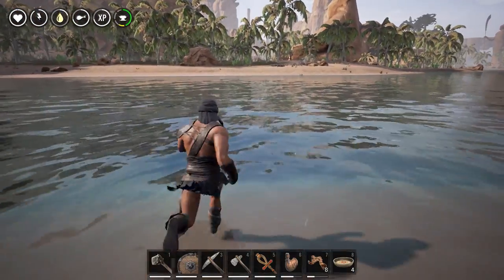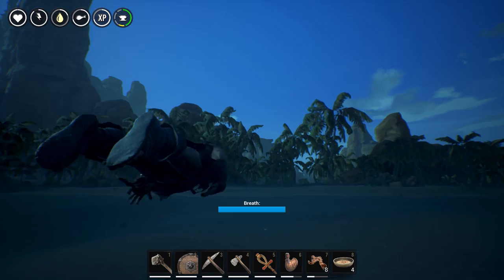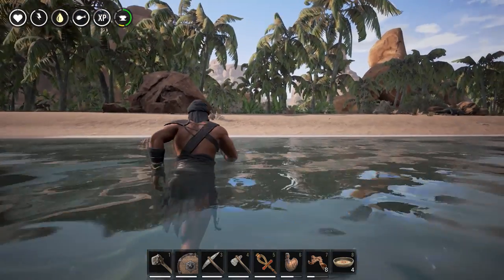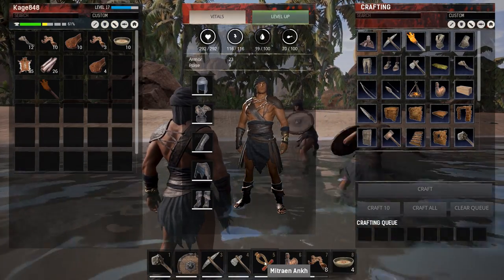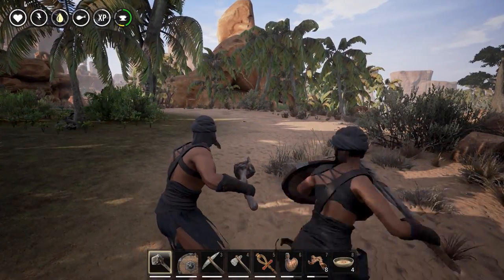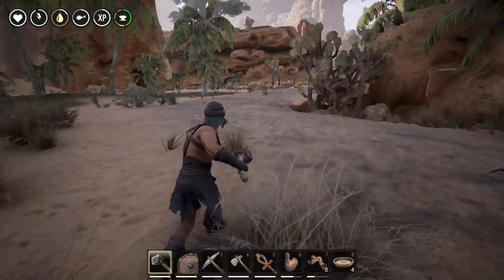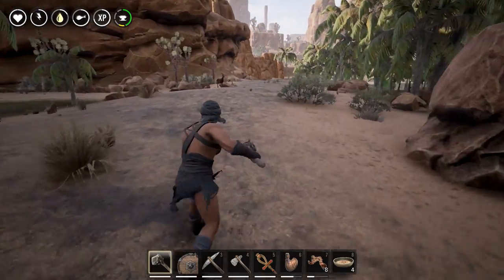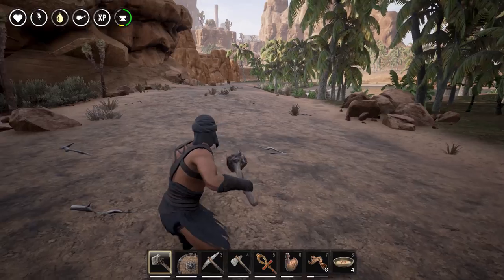If you go up there and talk to the pirate lady, she'll teach you how to make the Mitra shrine. On my other server where I started off worshipping the snake god, I can now make the Mitra one as well — you can learn all the gods, it's pretty nice. It's a little bit hard to get up there though, so we need to get this iron armor and get our armor a little bit better, and then we'll be good to go.